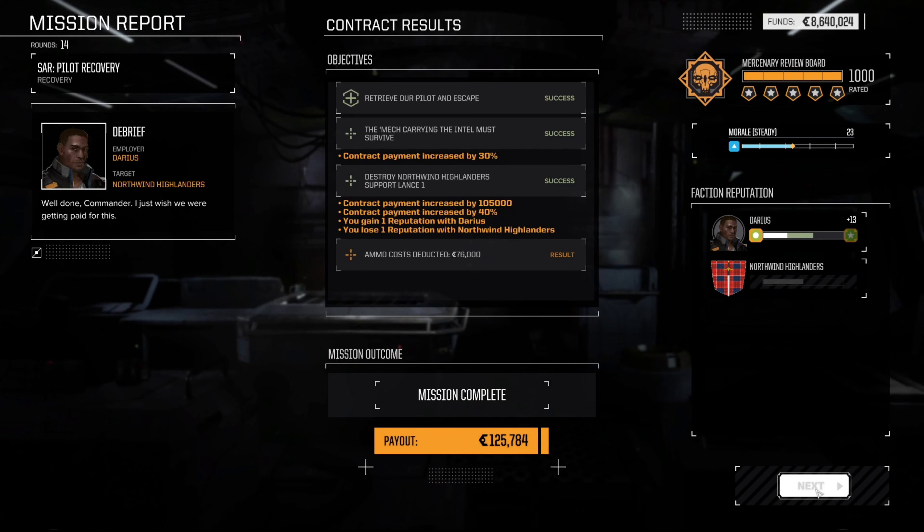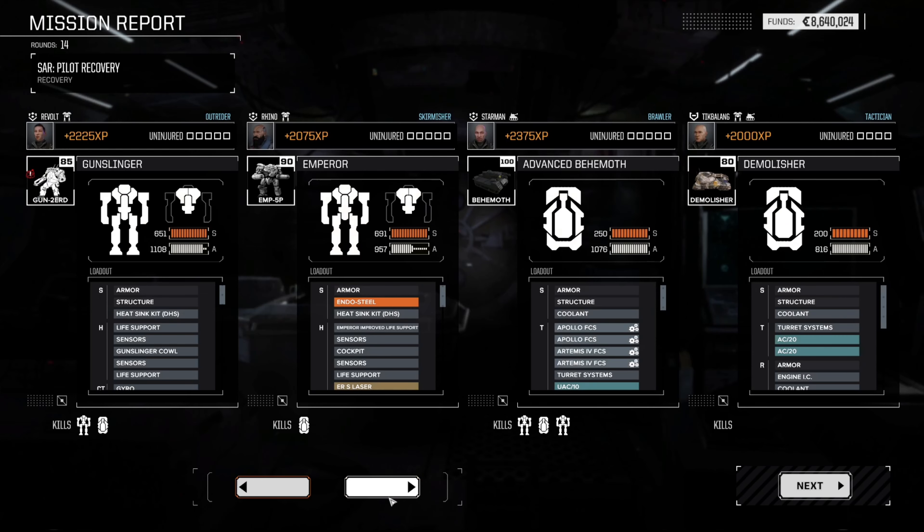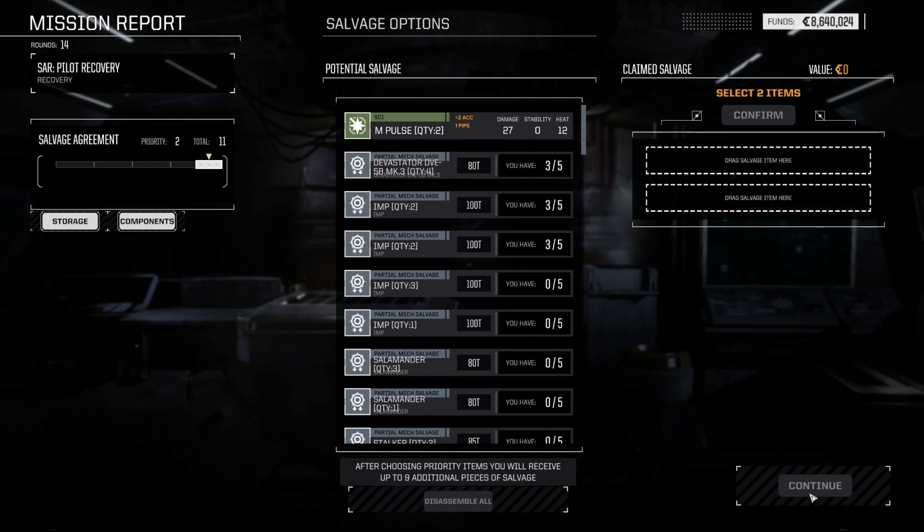Nice one. Very little C-bills but I did go for the salvage in this one. Deadeye's mech took a bit of a beating but not too bad actually. Bird — yeah, you just got caught but you're actually completely unharmed. Nice one! The Demolisher does not care for the firepower you threw at it.